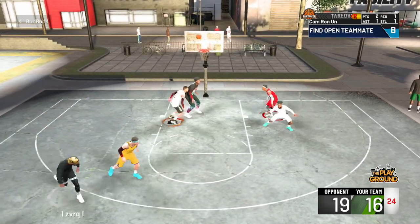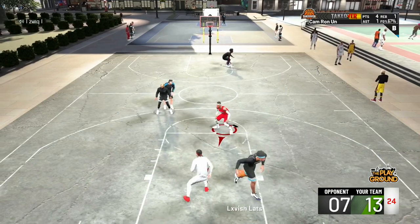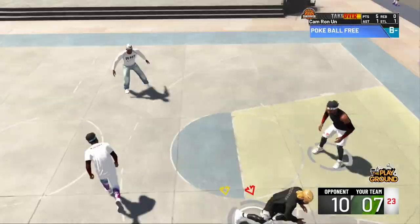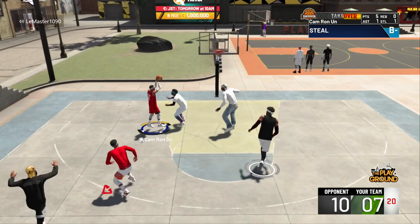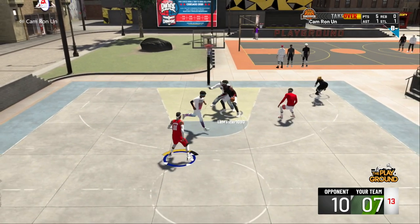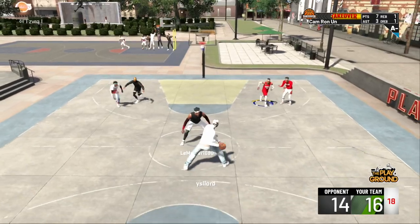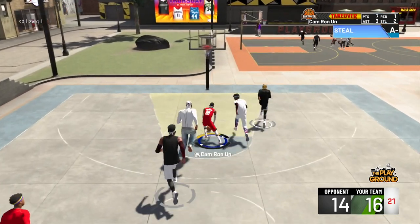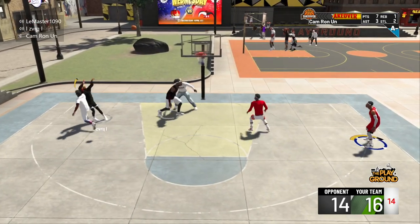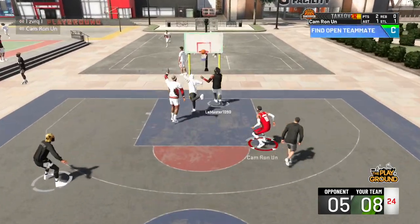If you are trying to clamp up your man and get the steal, I wouldn't recommend it because you can get put out of position really easily. What you want to do is wait till they start a move, then stop moving — let go of everything and click RT. That's when you want to get the most pickpockets. Obviously the pickpocket badge helps a lot. Let go of RT and press X, and just stop moving. If you're moving, a lot of the time you're going to get the foul. If you press it twice, you'll get the foul. The animation you get when you're not holding RT is a lot less risky.